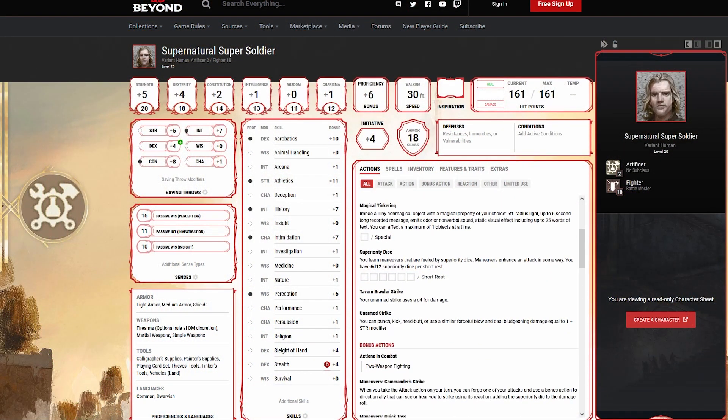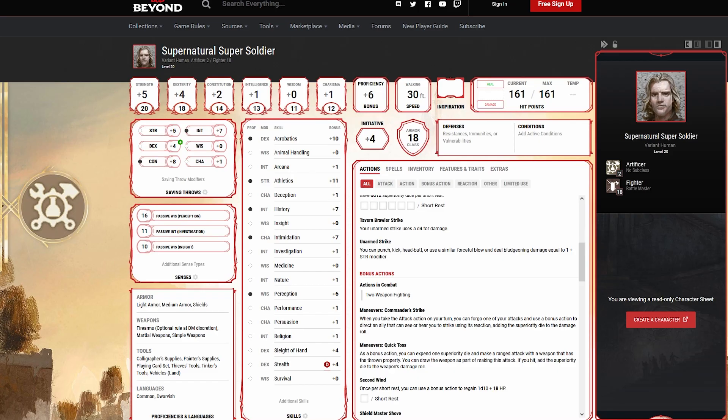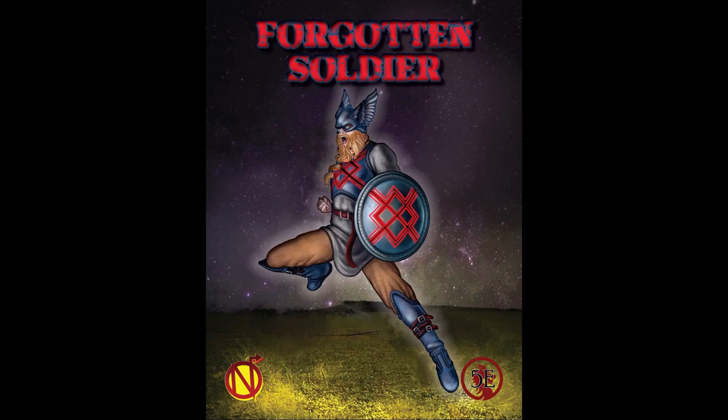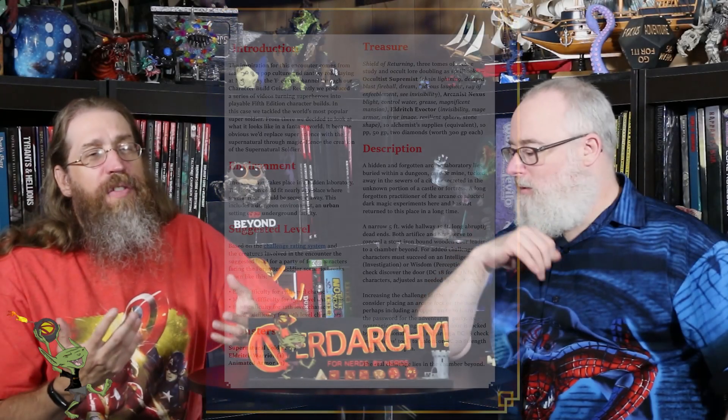With only two classes, this build is simpler to execute. All in all, it's a pretty solid, fun build within the confines of 5th edition — with a little rules flexibility to allow the fun of playing such an iconic character. By around sixth level, you really have the build in hand and everything after just reinforces it.